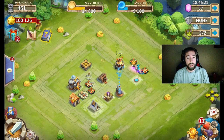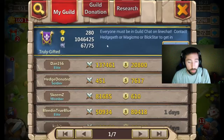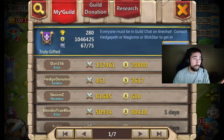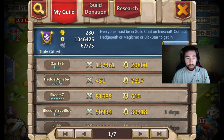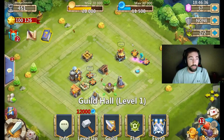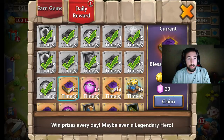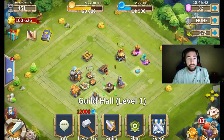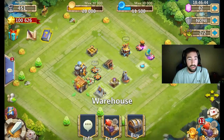So, we have our Pumpkin Duke here, and you are also in our guild, Truly Gifted. Obviously his name is Hedge — Hedgepath — donated it. So, this is the account that you will have, and go ahead and claim all of these. Look at that — 500,000 XP books.